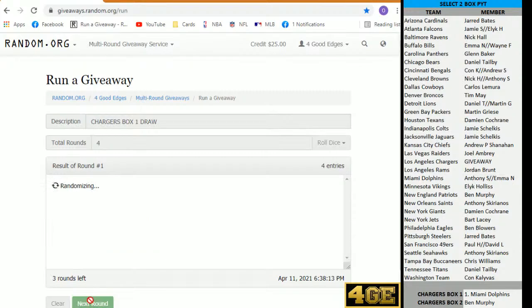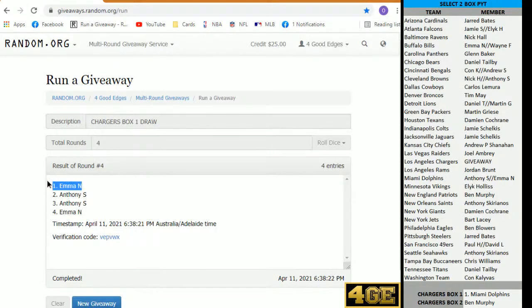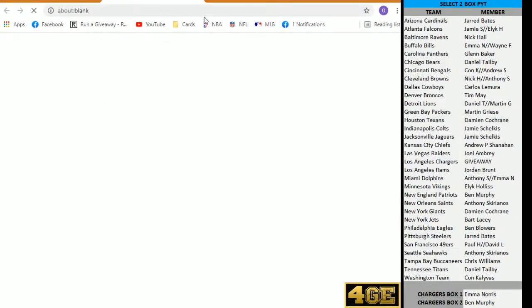There is our list once, there is twice, there is our third time. Here is our final click, guys. Chargers. Box one. Going to — Emma. Nice pick up, Emma. That is Emma with Chargers in box one.